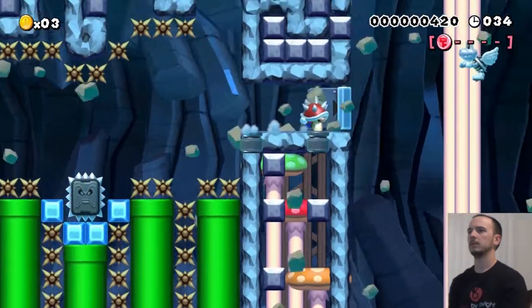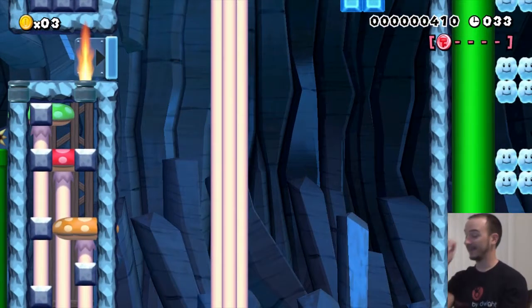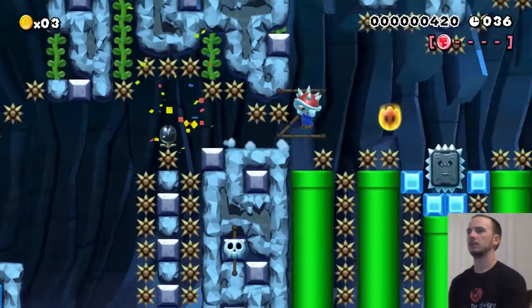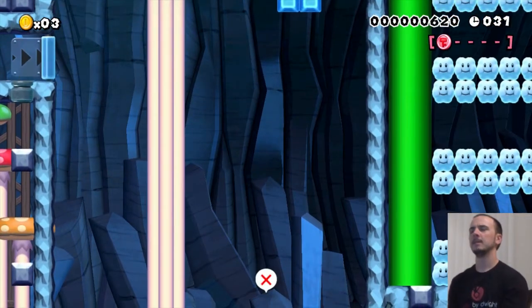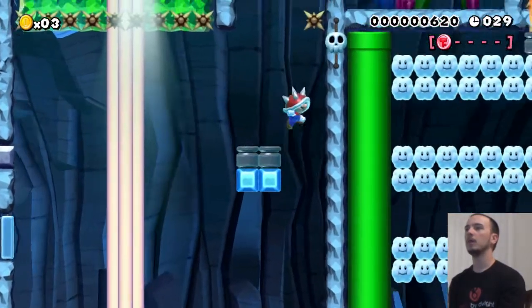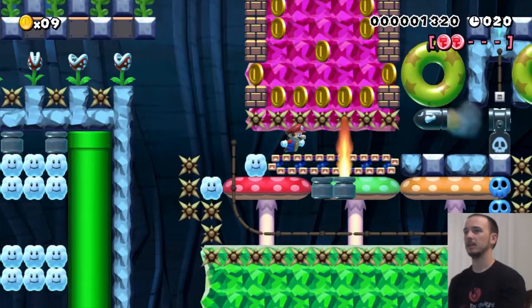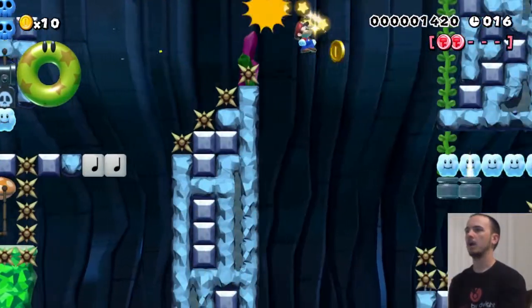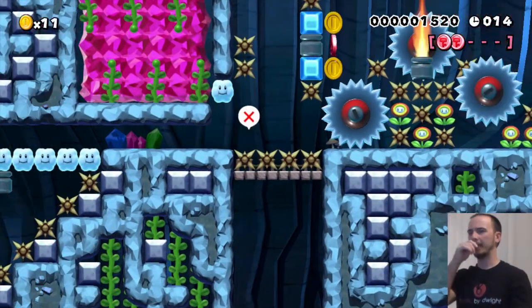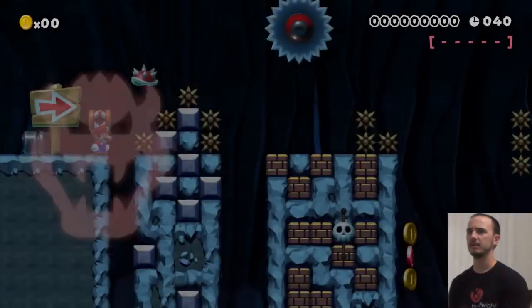Dammit. That did not work out correctly. Not entirely sure how to avoid the fire while it's out. Maybe I gotta wait. That actually worked really well. Oh, coin. That sucks. Oh what the? Damn it, I missed the wall jump. It sucks that I missed the shell. I don't know how important that is — I assume it's important, although his coins are usually optional in all the levels I've done.